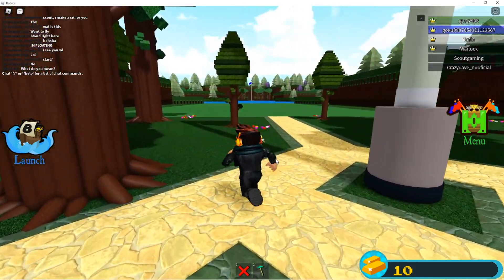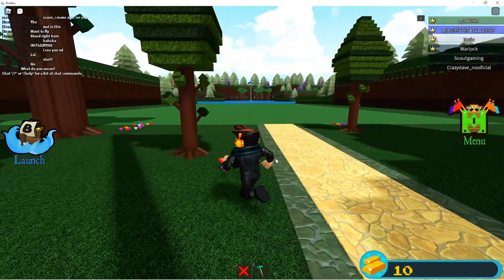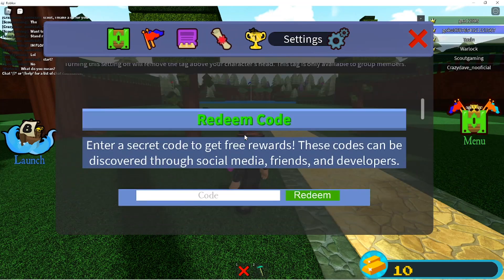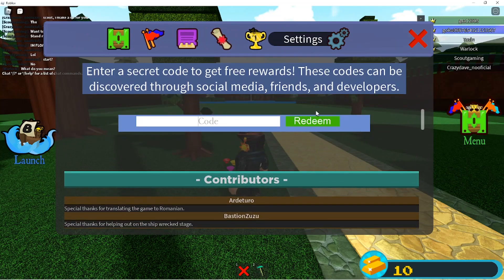Hey, what's going on guys? Welcome back to another Roblox video. Today I will be showing you the codes in Build a Boat to Treasure. So basically you just go to Settings and scroll down to Redeem. I did it on my main account so I know it works. And this is my Alt account, so let's get started.